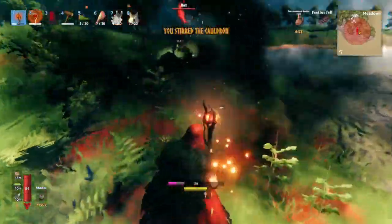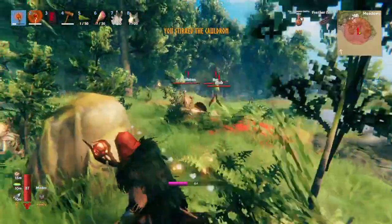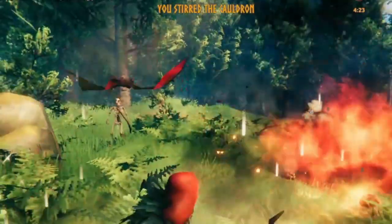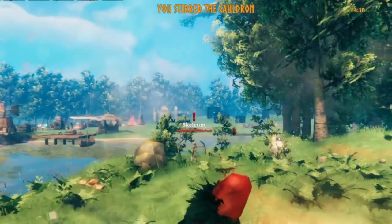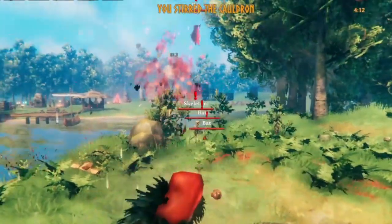As you kill the bats, more come, and they can be a huge problem because, like the drakes, they'll kill your animals unless you have a roof over them. You can also see that the skeletons from previous events actually try to shoot the bats — they're better with a bow than I am!